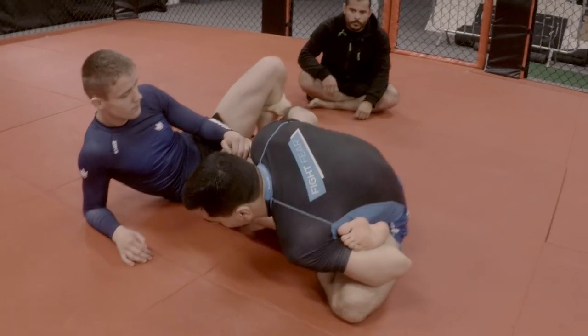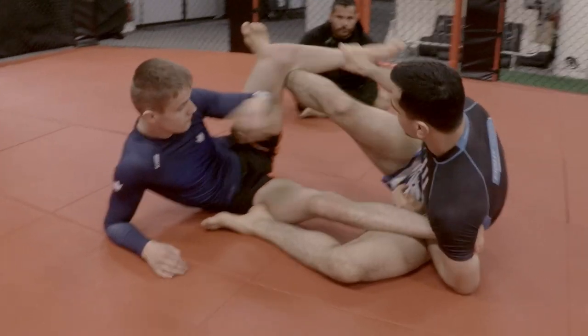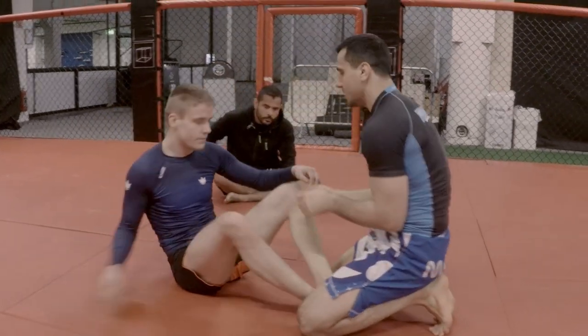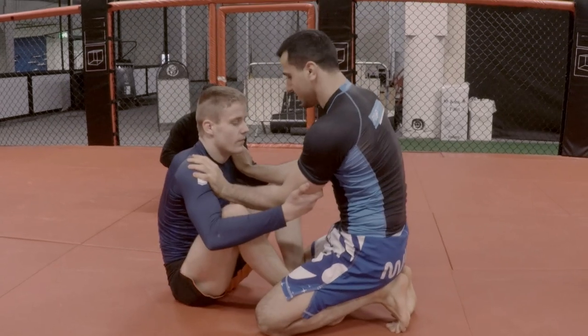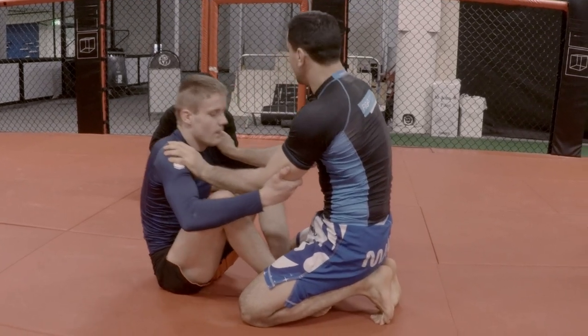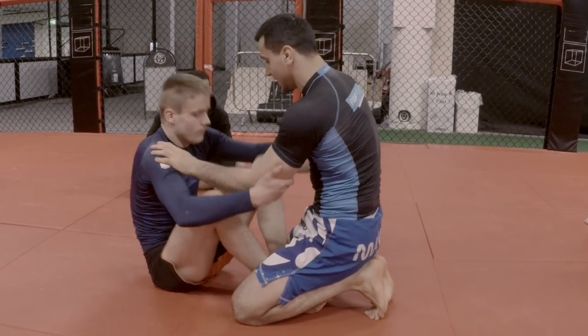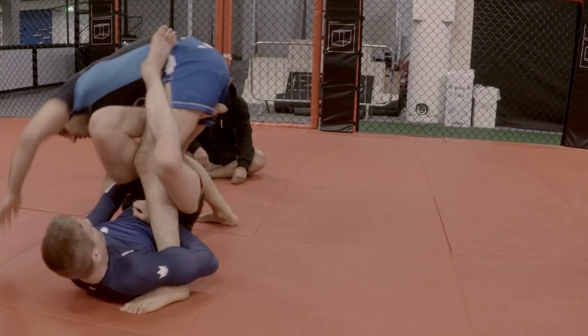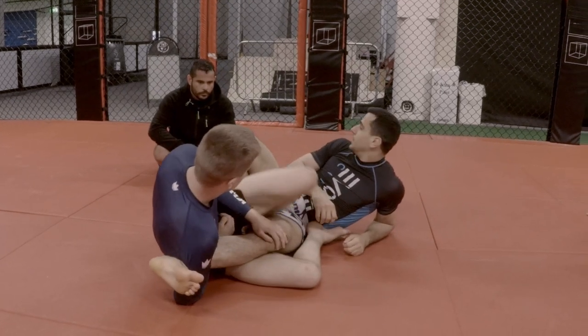You can hip escape when you come up with one leg, but ideally you hook and you come up with both legs. So when he's trying to go for the double unders, I push him, then I give him my elbows. If you have the double unders: slide the hips forward, pull in, fall back, close, and go for the sweep.